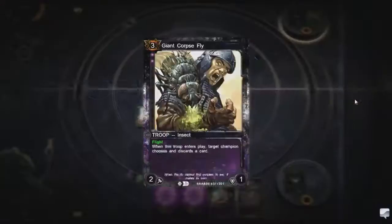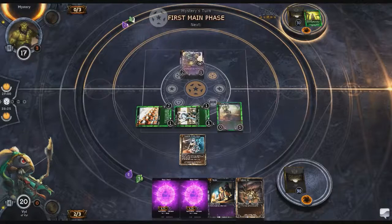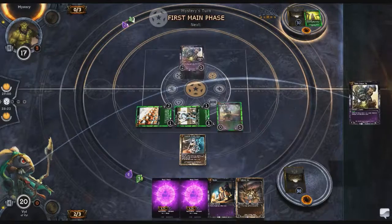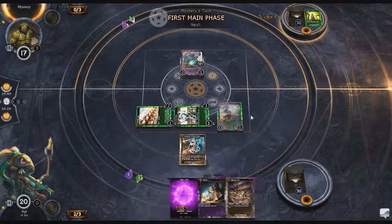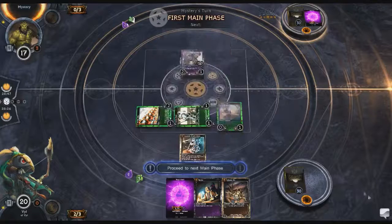Alright, so here is him playing the flying guy that forces me to discard. And then I'm going to discard a land, and then when I discard it, it jumps into my graveyard for like half a second, and then hops right over into his graveyard.